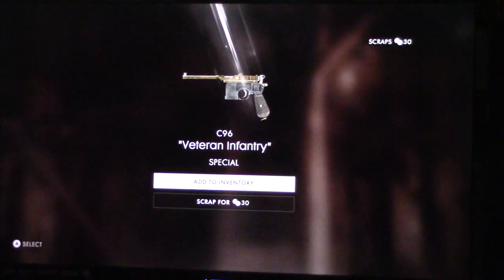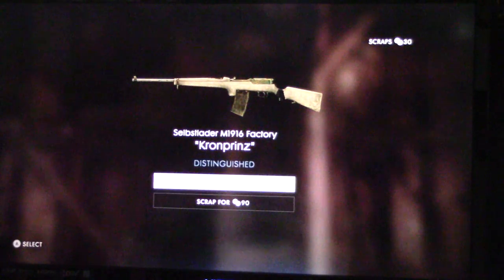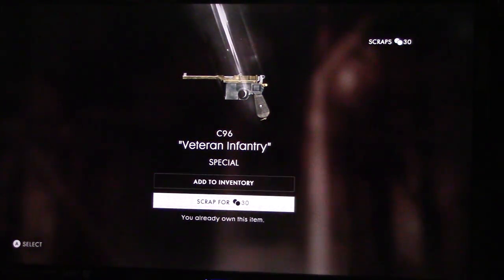I believe I already got that - yeah, C96 veteran infantry. I already got that one. Let's keep them popping. C7Q, distinguished. I'm not going to try to pronounce that - I'll say M1916 factory because I'll butcher it. We got 10 to go. Another veteran infantry - I'm just going to be scrapping some of them.